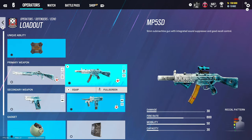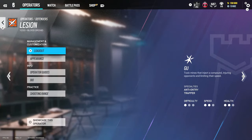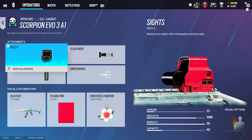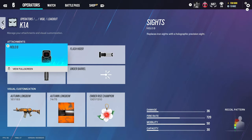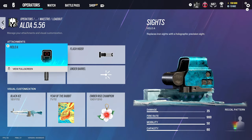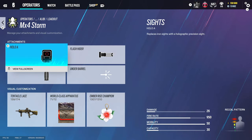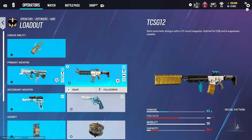Echo: 1.5 and angled grip. Mirá: for the Vector we use holographic A, flash rider, and vertical grip. For Lesion's T-5 SMG: holographic A, flash rider, and vertical grip. For Ella's SMG or Scorpion: holographic A, flash rider, and vertical grip. Vigil: holographic A, flash rider, and vertical grip. Maestro: holographic A, flash rider, and vertical grip — you did get three machine turrets so I recommend using Maestro this season. Alibi: holographic A, flash rider, and vertical grip. Clash we're going to skip.